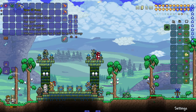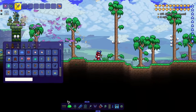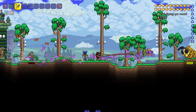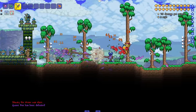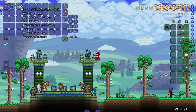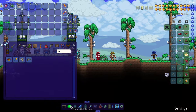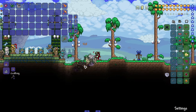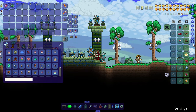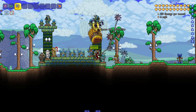Similar to Binding of Isaac DLCs that added popular mod ideas into the base game - that really encouraged high quality mod development because content could make it into the base game. The Storm of the Four Sands is a boomerang that phases through tiles - that's always insanely strong, though the attack itself is fairly standard.